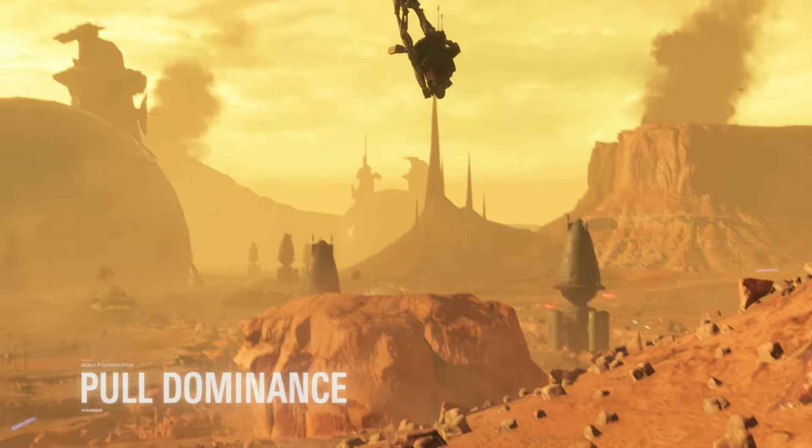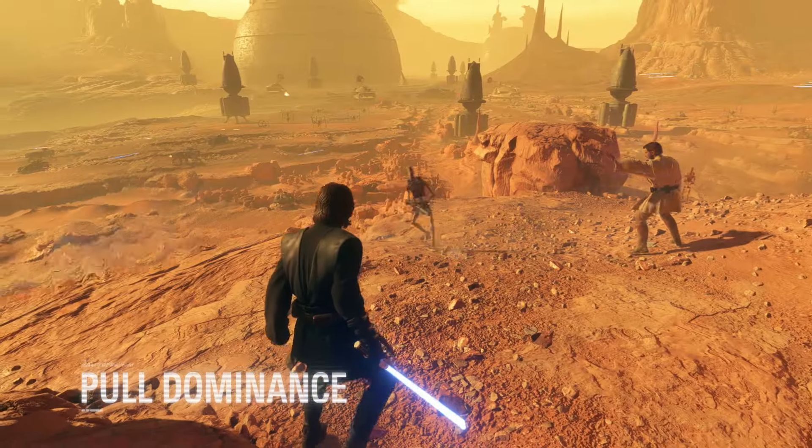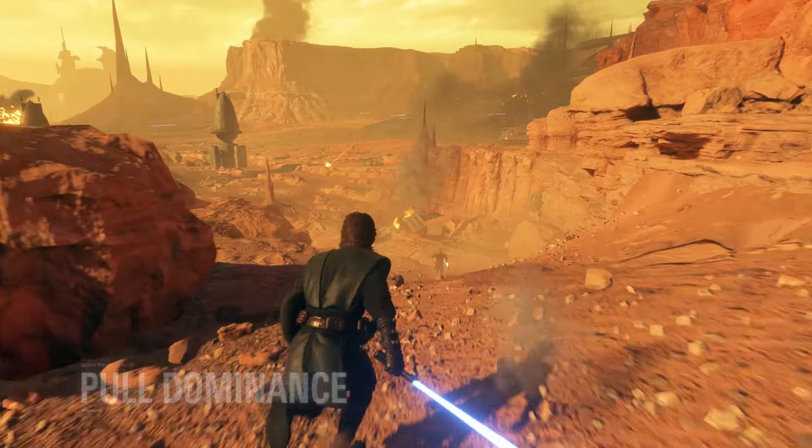Using the ability Pull Dominance, Anakin pulls his enemies in front of him, leaving the targets vulnerable for follow-up attacks.